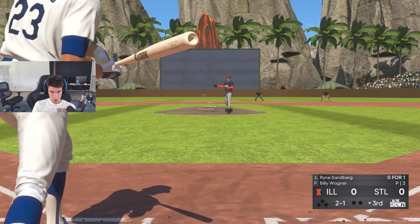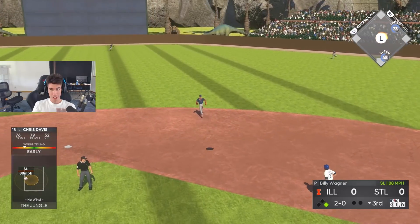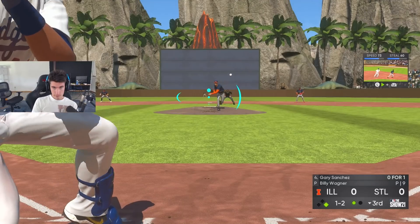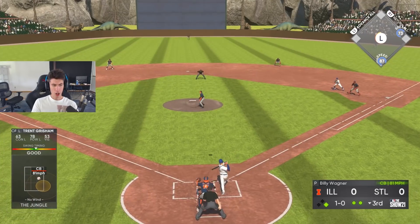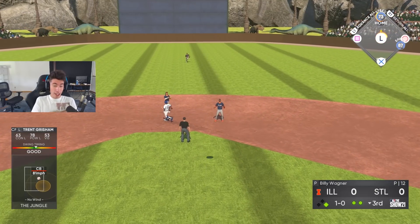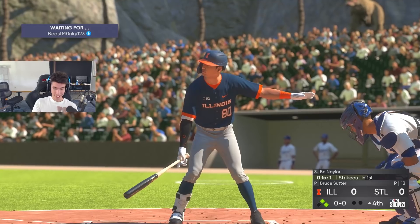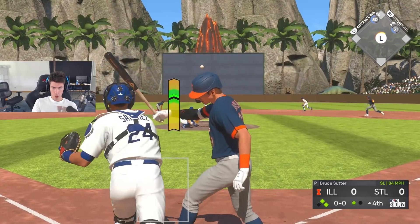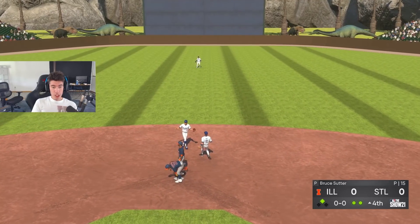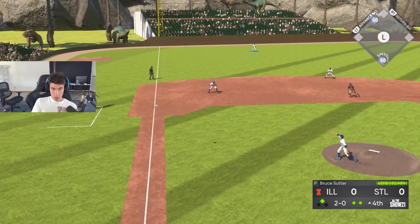I don't really feel like going to extras. Ryan Sandberg hit by the pitch. Chris Davis coming up — Billy Wagner, lefty-lefty. We missed it — barely out number one. Warning track power. We missed it again. We're one out away from going to extras. We shouldn't have missed that — I had good timing but dropped the PCI. Going to extras now, gotta keep pitching well. Brandon Crawford leads off with a walk.